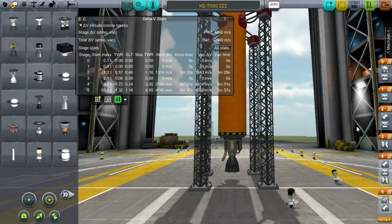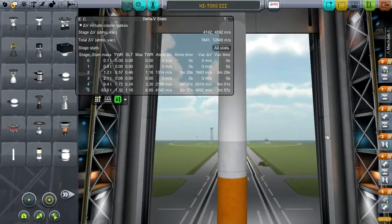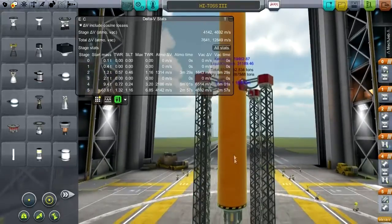Hello everyone and welcome back to my Realism Overhaul series in Kerbal Space Program 0.23. In this episode I am looking to Kerbal-rate the Dellinger 2 Launcher, which is the launcher I've been using in many episodes so far — it has two stages.